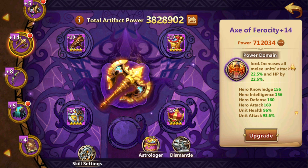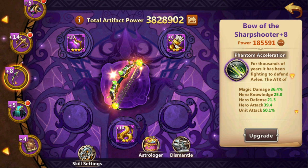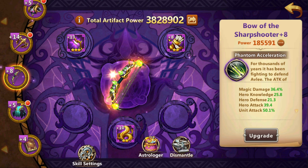Two artifacts in here you should not upgrade past level 5: that is Armor of the Damned and Cloak of the Undead King. Both of these are either very bad or there are better options. When it comes to the Bow of Sharpshooter, I am not too focused on archers or casters since they are not my main damage dealers, so I am upgrading the pieces but not upgrading the overall artifact past level 8, kinda similar to Archmage Codex. You may also notice that some of these pieces are a lot higher level than others — I will get back to that a bit later.